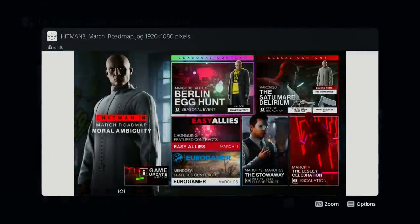So overall we've got the Leslie Celebration escalation in Berlin, the Easy Allies Chongqing featured contracts, the Stowaway elusive target on Isle of Sgàil, the Eurogamer Mendoza contracts, the Satu Mare Delirium deluxe escalation, and the Berlin Egg Hunt seasonal event. It's a pretty action-packed month overall for content. I'm just really disappointed about the elusive target.